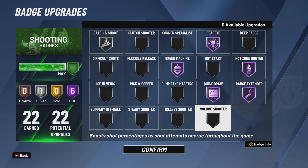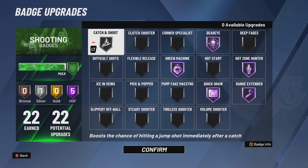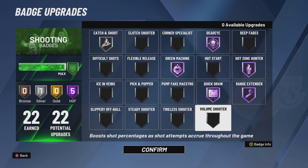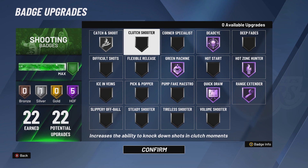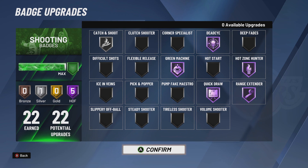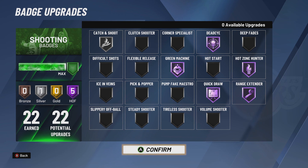If you're a Sharp with 30 badges and eight extra, I would put Catch and Shoot to Hall of Fame, Difficult Shots to gold — that's about five. With the remaining three, you can maybe put Volume Shooter on gold, maybe Slippery Off Ball on gold. But this is how I use my badges for my Playmaking Shot Creator or Offensive Threat, and that gets us to the Playmaking Badges.